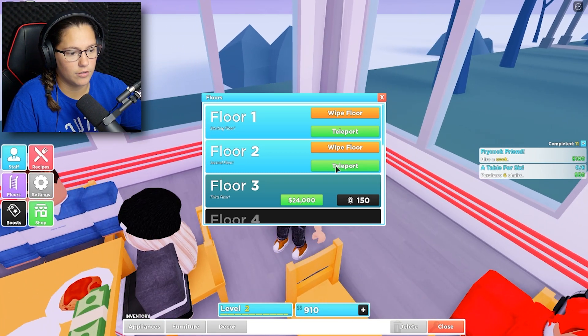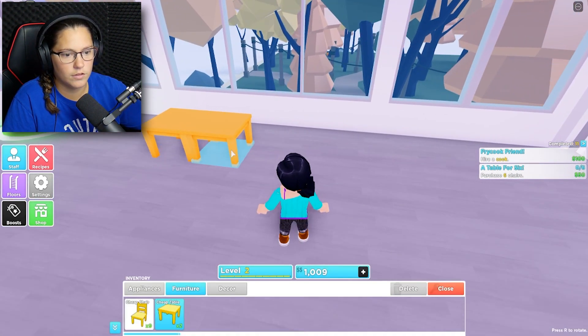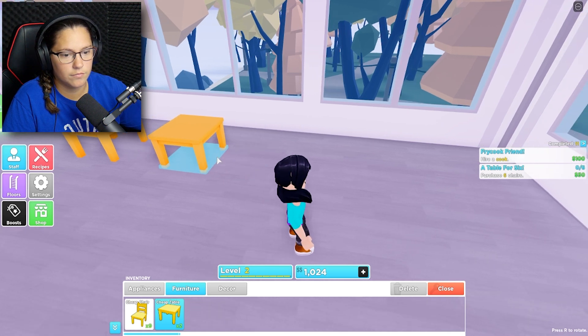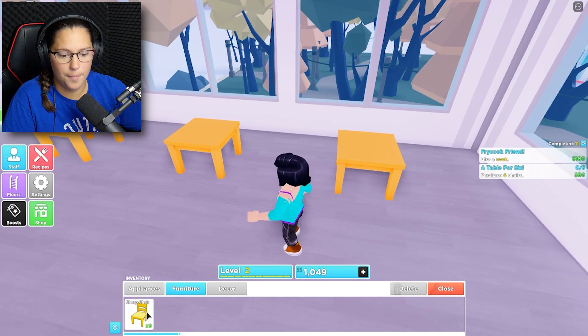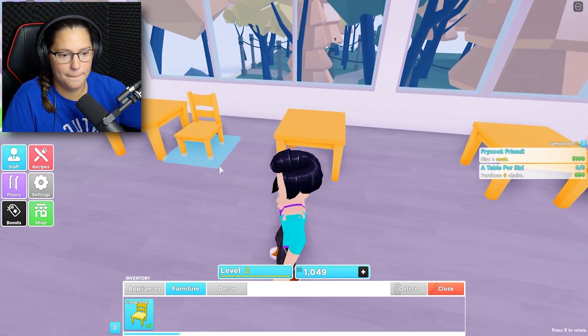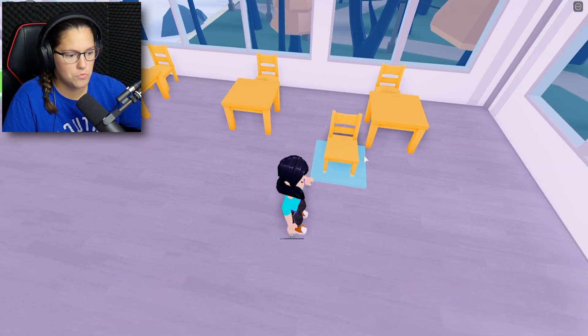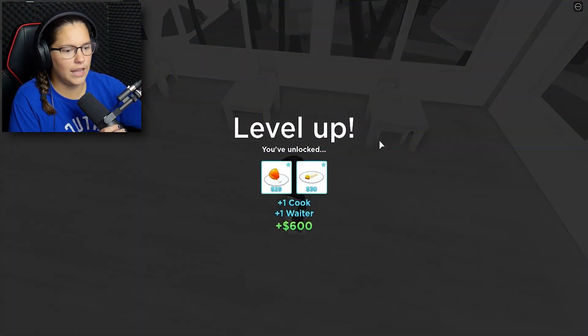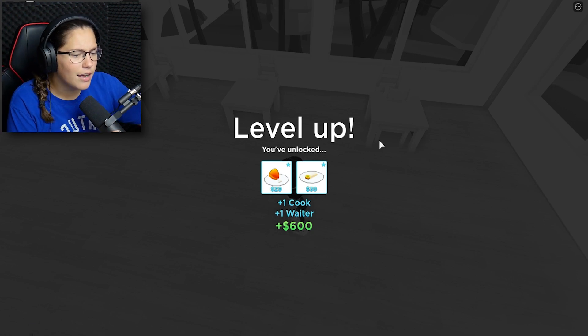I'm starting to build on my second floor. Maybe I should do the same — I'm going upstairs, I'm building! I got 290 dollars, my money's moving a little faster but not too fast. I don't have enough cooks and I don't have enough waiters. They say serve VIP members and I don't know how to do that. I just leveled up — plus one waiter!